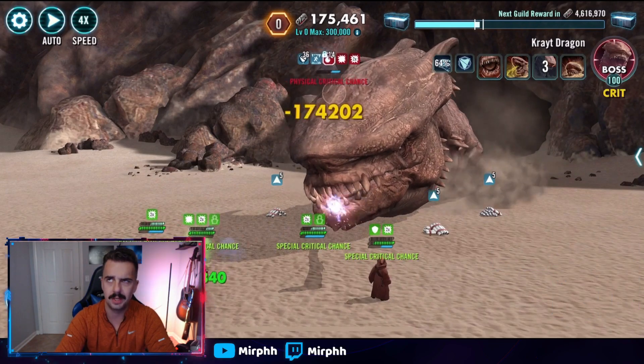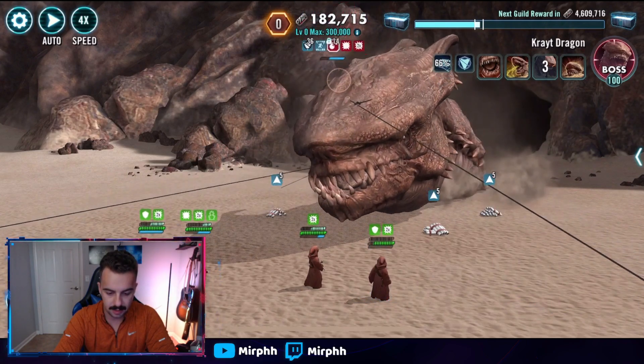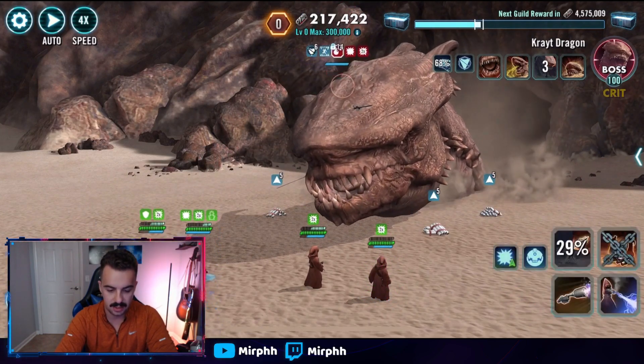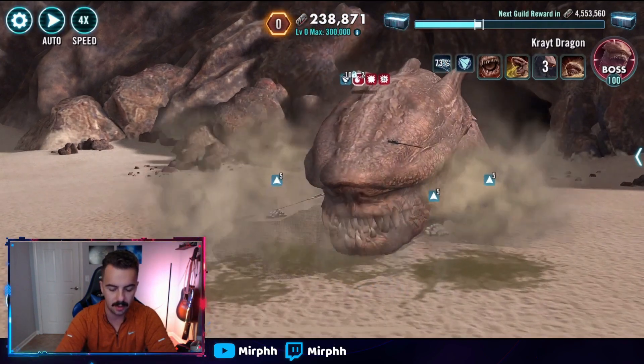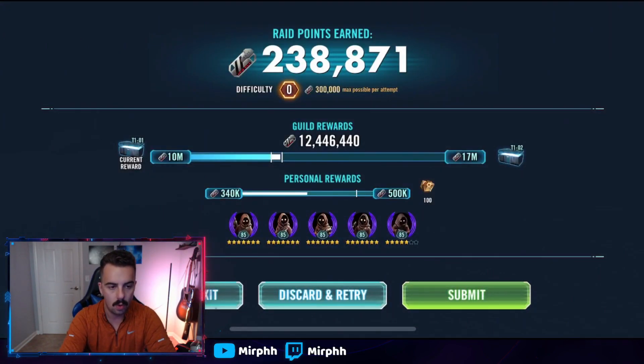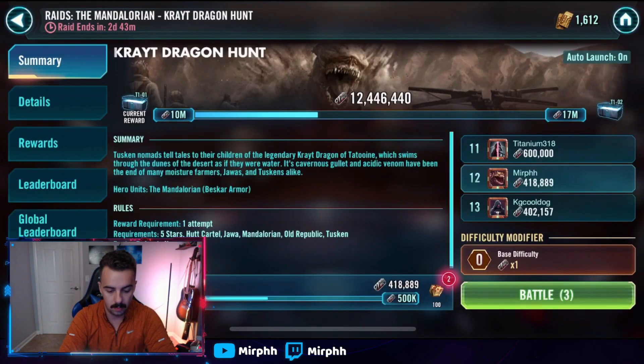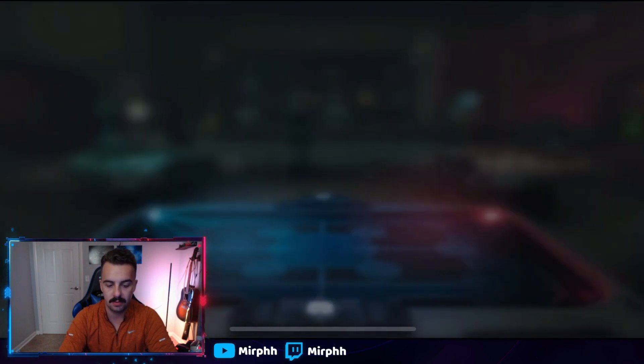If Chief Nebit or regular Jawa dies, just restart. One downside is if the Crate Dragon swallows the wrong character late in the battle, you won't be able to break him out. But we got 238,000 points there. If I kept restarting and retrying, I could push to 300k with this team. Typically you'll see anywhere from 220 to 300k consistently once the whole team is at Gear 11.